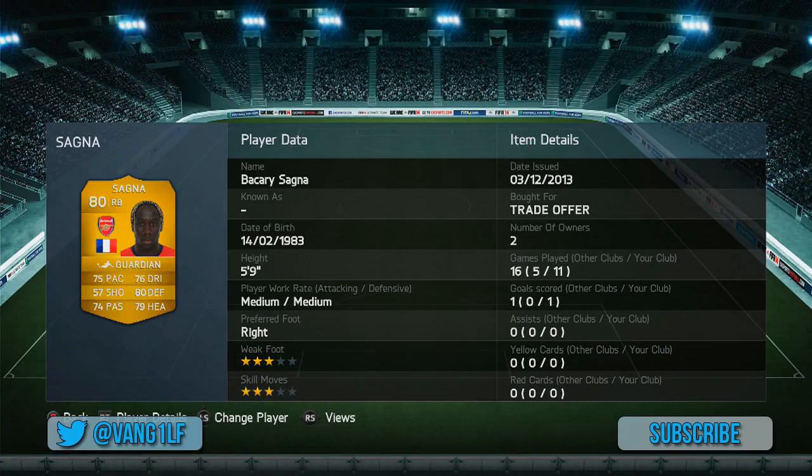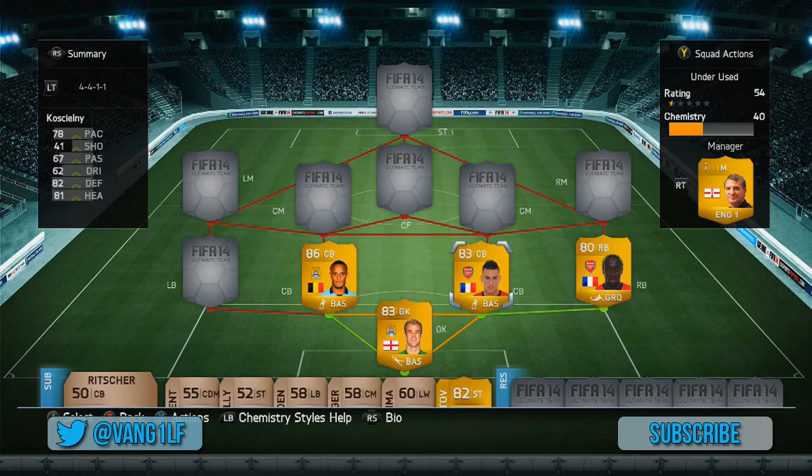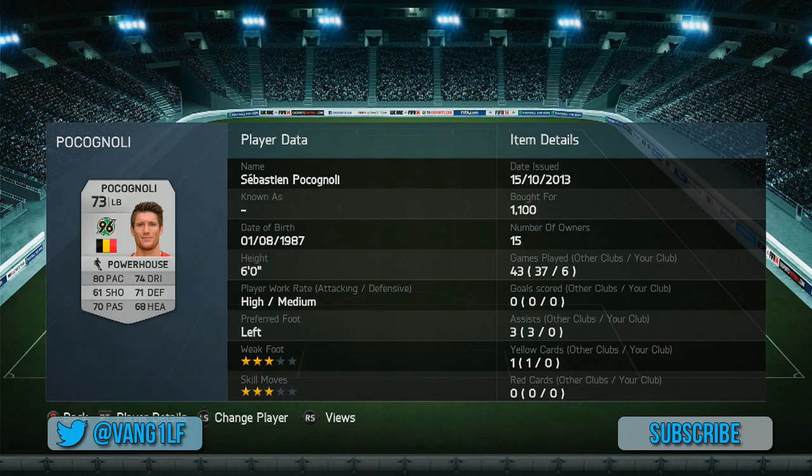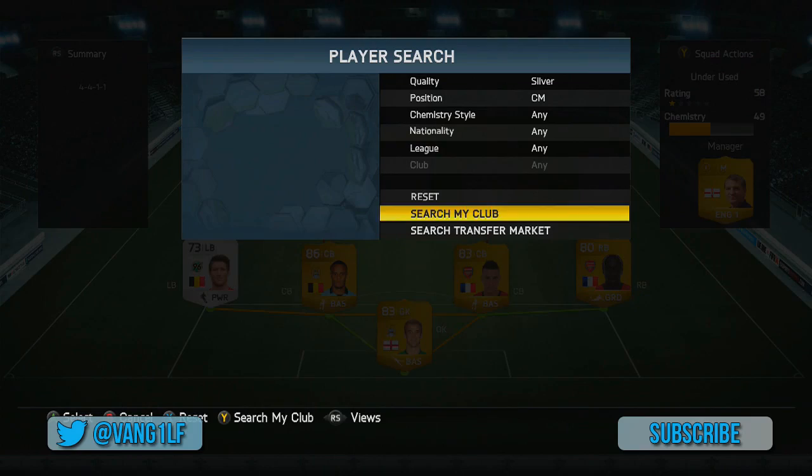We've got Bakary Sagna on the right hand side. I think I could have used any French BPL player there — I don't think there are many. I could have used him, or is there anybody else from Arsenal right back that's a gold? I don't actually know — I think Jenkinson's a silver. We've got Poc Agnoli on the left hand side. This is where the hybrid kind of takes effect. This guy is from the German league and he was a pretty standard left back — there was nothing amazing about him.